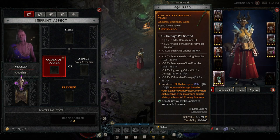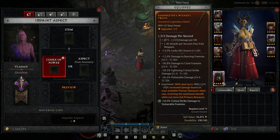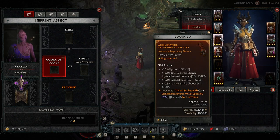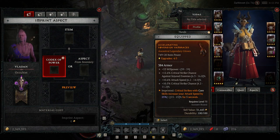Next, we have Skills Deal up to 20% increased damage based on available resource. You don't have any spenders, so you're just permanently at full resource the whole time. So this is basically just 20% non-stop, or 18% because it's not a perfect roll. The last offensive one is Crits with Core Skills increase your attack speed. We're not really playing any Core Skills, but Unstable Currents is going to shoot out Chain Lightning and it's going to crit. So this is 25% attack speed, which is really good.